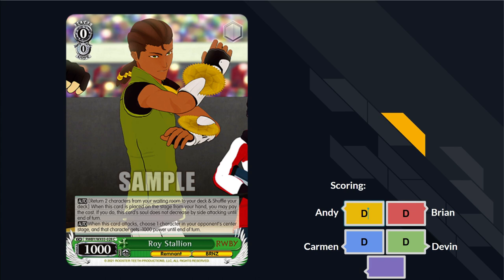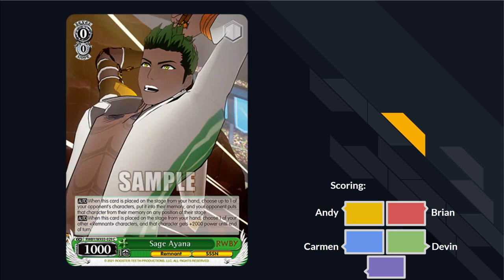Next card: Sage Ayana, level zero. When placed on stage from hand, choose one of your opponent's characters and put it into memory, then put it back — it blinks. Also when placed, choose one of your other remnant characters and give it 2000 power until end of turn. If you need the blink it's fine, but you also have the clean cut that has it covered. I think it's a one-of at most. The set has it, but I wouldn't play this card just to play it — it overlaps too much with the game plan.